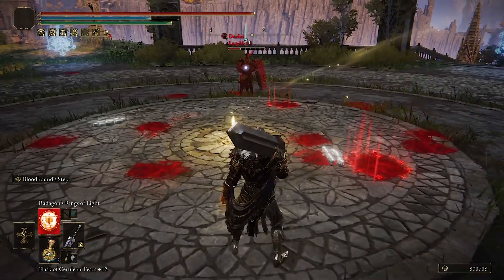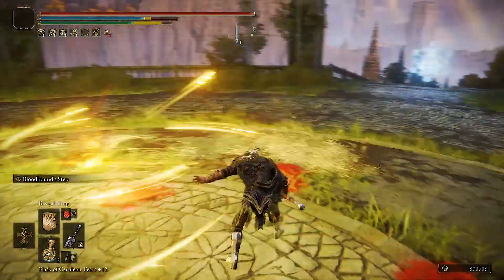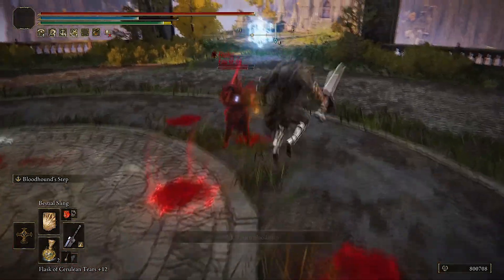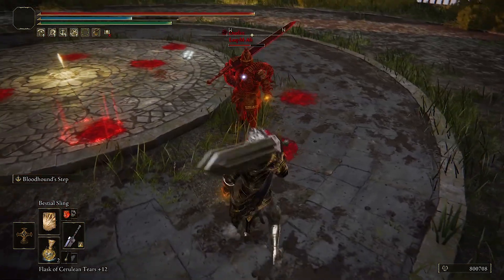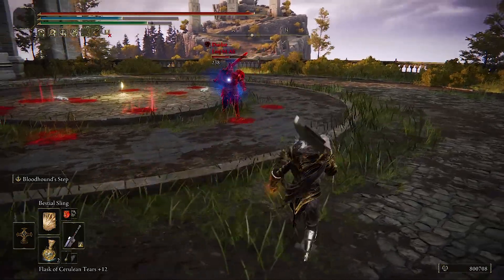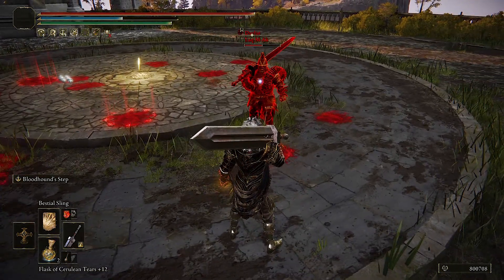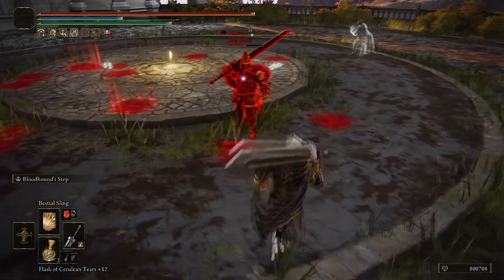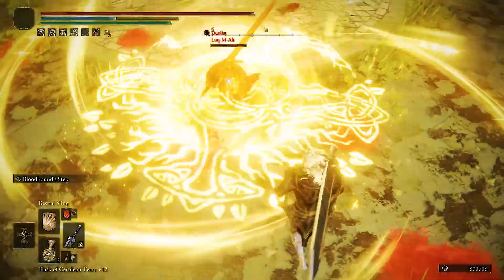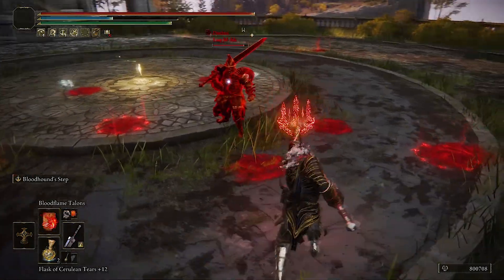Some of you are gonna be sad, but Bestial Sling got nerfed — it's a lot slower and weaker. You can do a jump attack to get two attacks out, and they did increase the damage a little bit. But the scatter isn't as random and it no longer does significant poise damage at all.